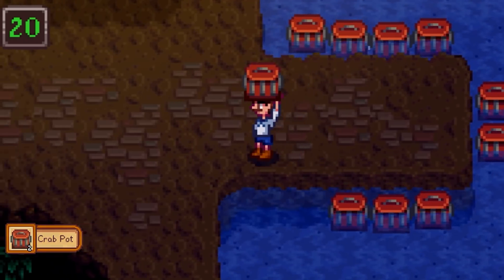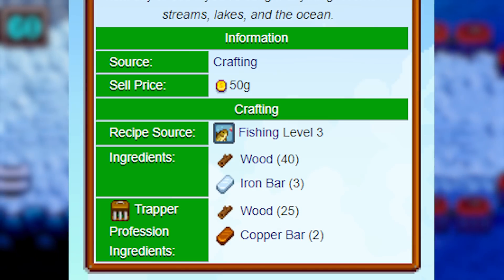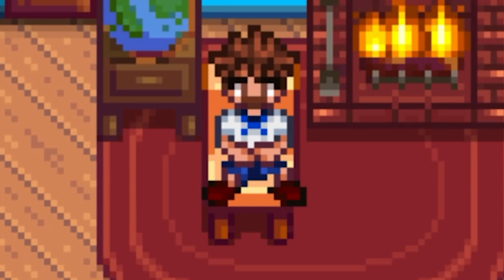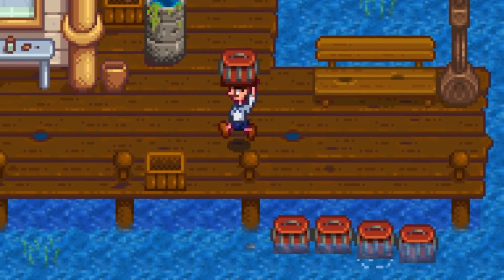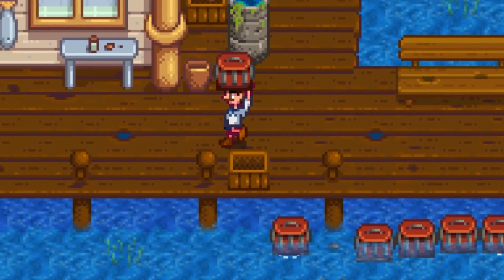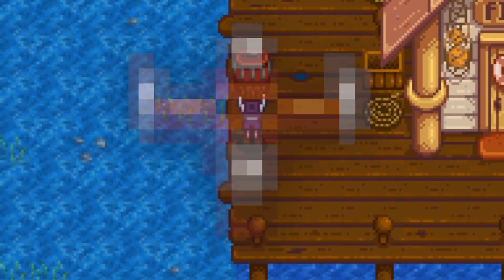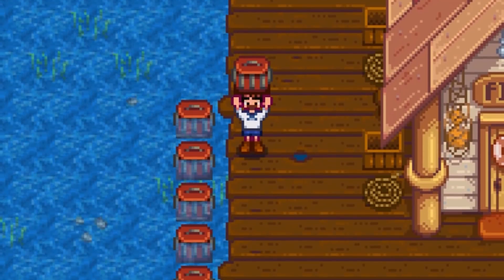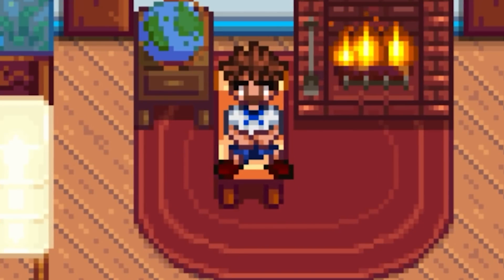So what are the big problems with crab pots? Well firstly they're way too expensive for the effect they give. It costs 3 iron bars to craft a crab pot — and crab pots are something you're supposed to have a ton of, placed all throughout the ocean and the lake. They are more expensive than a sprinkler. Even if you take the trapper profession and lower the cost to 2 copper bars and 25 wood, that's still probably way too much for its value.